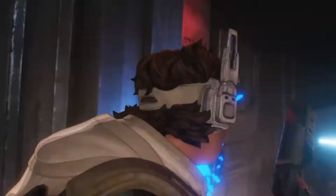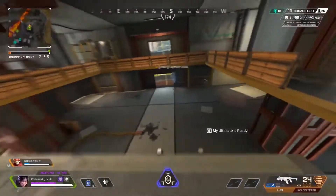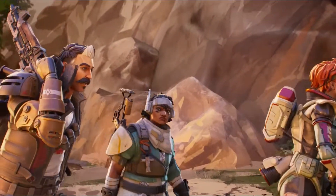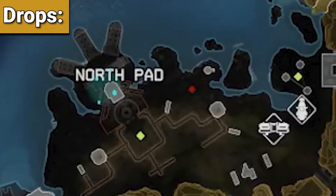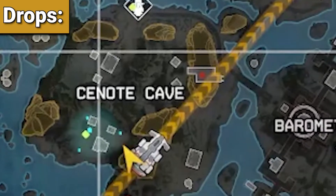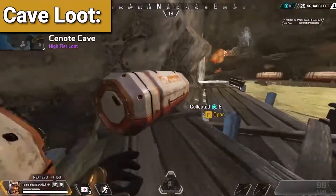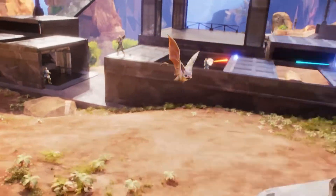Apex Legends Season 14 Ranked 2nd Divisions takes players all the way to Stormpoint. The fourth Battle Royale map for Apex Legends was added with the release of Season 11 Escape. Stormpoint is the largest map in Apex Legends as of Season 14, and ranking up requires more than good loot and legends — it also takes proper positioning and map knowledge.